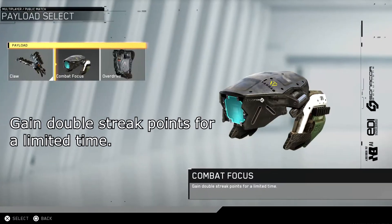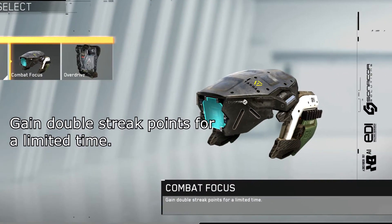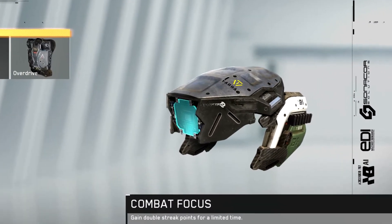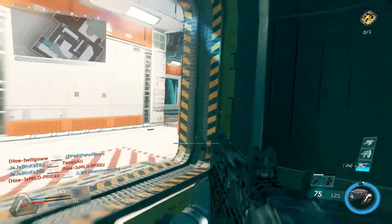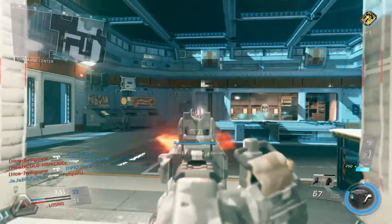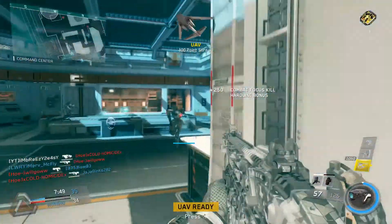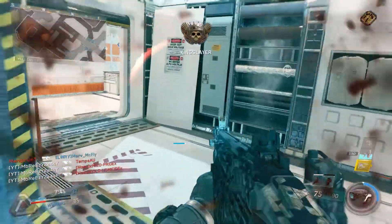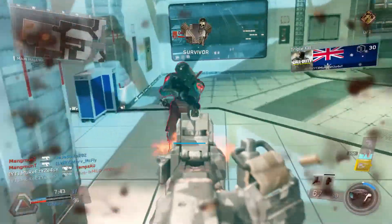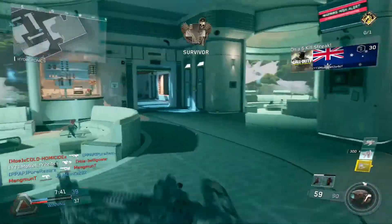The second payload you're going to unlock for the Warfighter is Combat Focus. This is going to give you double points for your streak for a limited time — I think it's about 15 seconds. As you get a kill it speeds up a little bit, similar to Black Ops 3, and it's going to really help you get those big kill streaks. It is part of the assault rig, so it's going to absolutely help you decimate the enemies and get those big streaks.